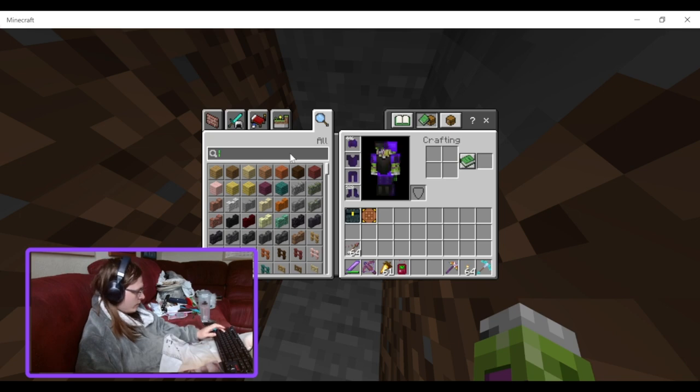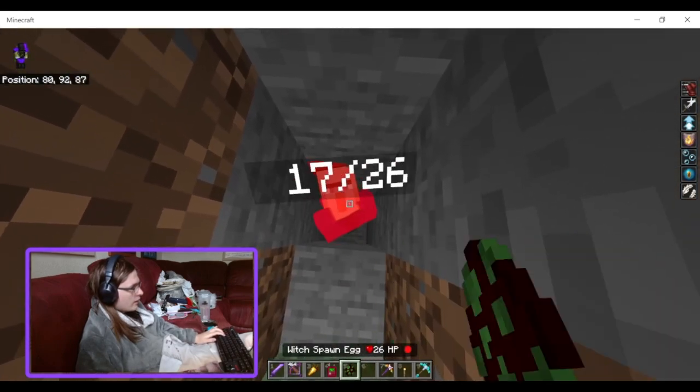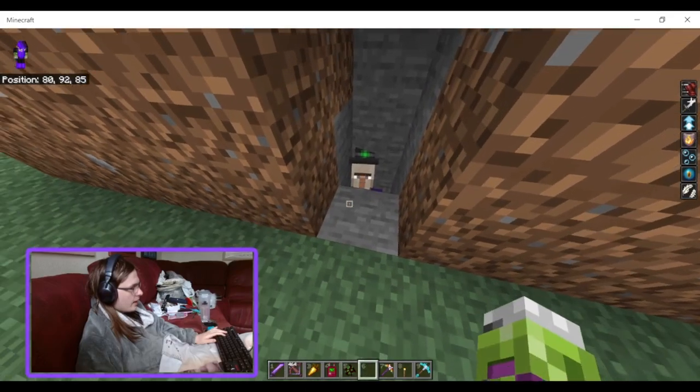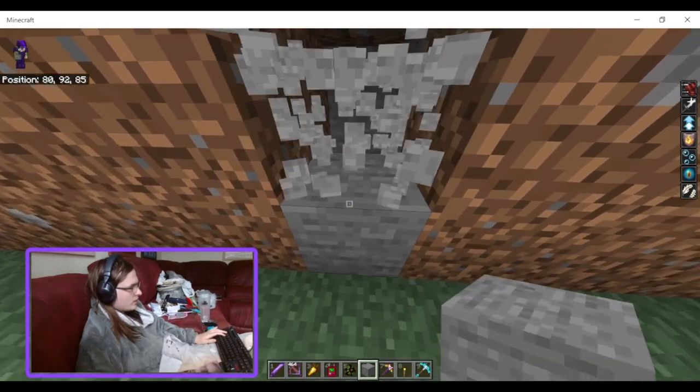Let's get a witch into a hole. Punch them — so yeah, you can see that. They can heal. And you can see it through walls, just like it said.